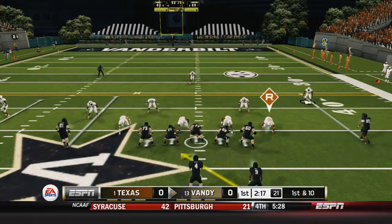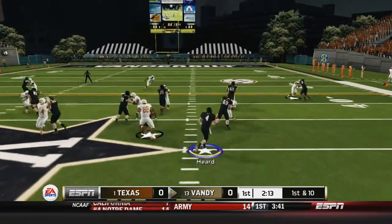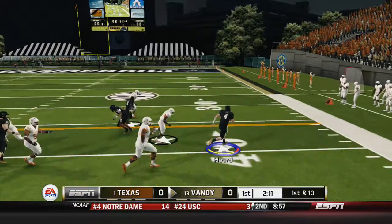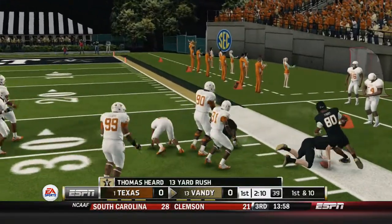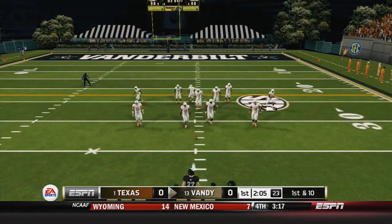Then I got the ball and I'm moving it pretty good, throwing the ball well. Do a little read option, keep it with Herd, and I'm going to get the block downfield — almost got to the block, not quite there, still got a 13-yard rush with Herd on a little option keeper.